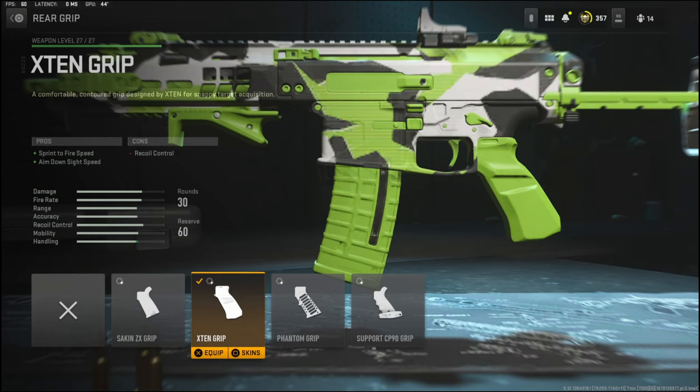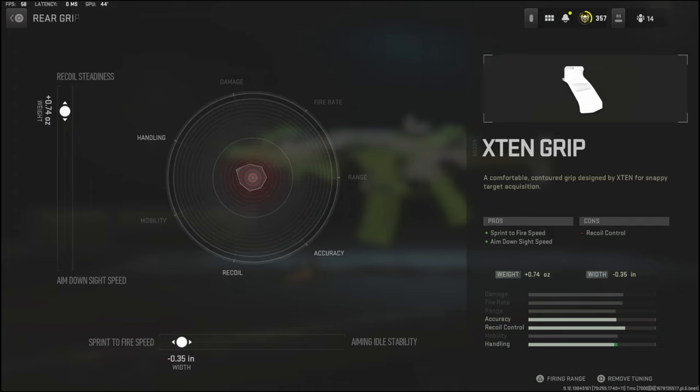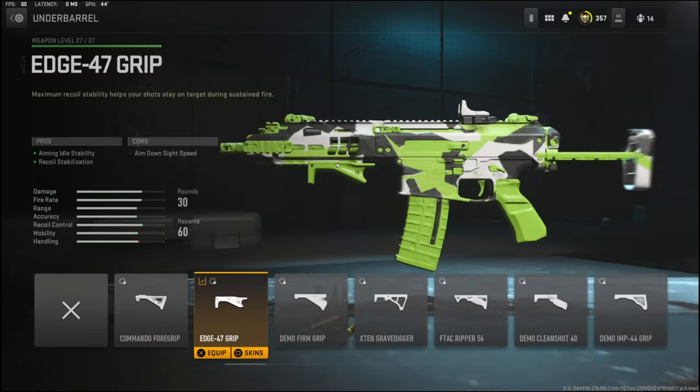Over on the rear grip I'm using the X10 grip to add sprint to fire speed and aim down sight speed. The cons are recoil control. With the rear grip tuning I'm going with 0.74 ounces to the weight to add recoil steadiness, and negative 0.35 inches to the width to add sprint to fire speed.